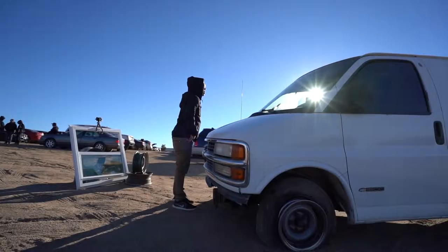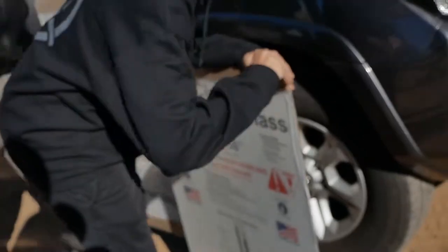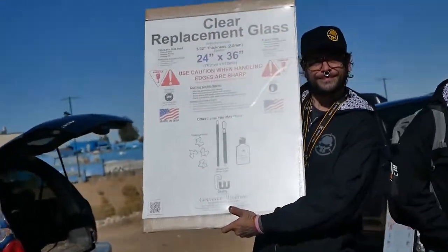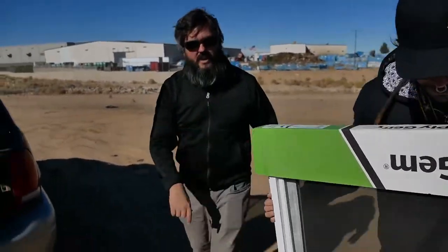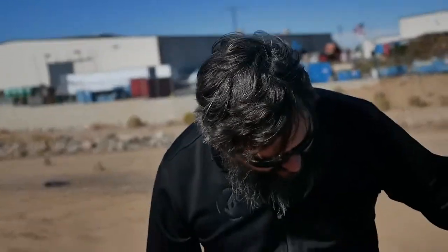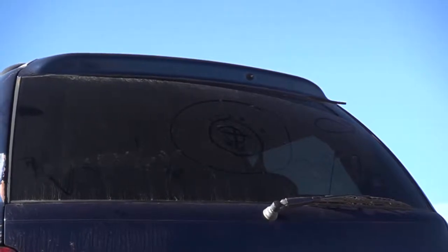We came here today with the intention of seeing if we can break a car windshield with a quad. There's nothing more satisfying than breaking glass. We're going to start with the easiest possible thing to break, which is just a single pane of replacement glass — like you see our friend Bach Grinder holding up over here. Then we're gonna move to a double pane window, the kind you might have in your house for insulation. Then we're moving up to the car to attempt to break the rear windshield.